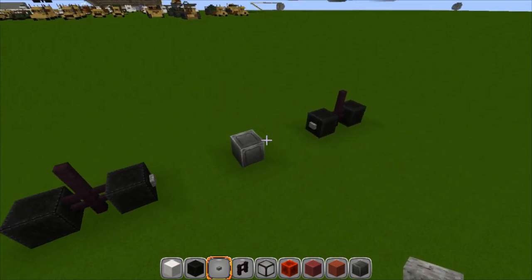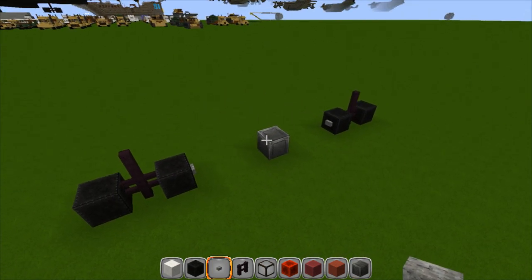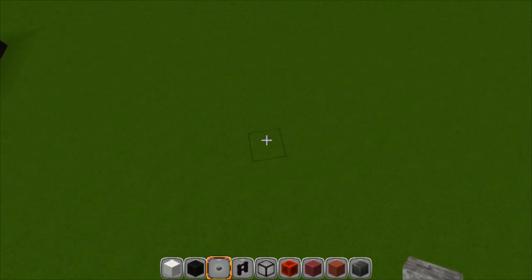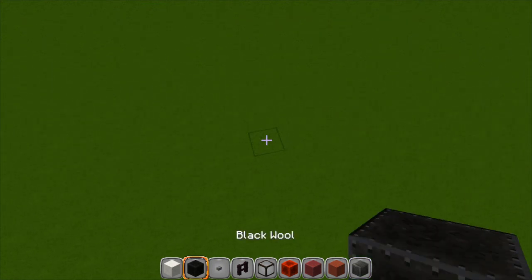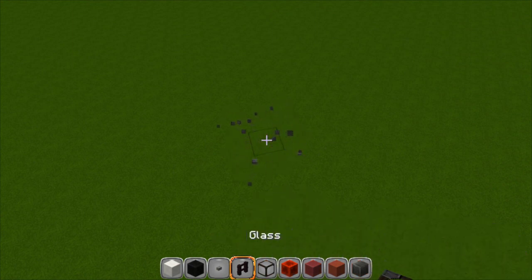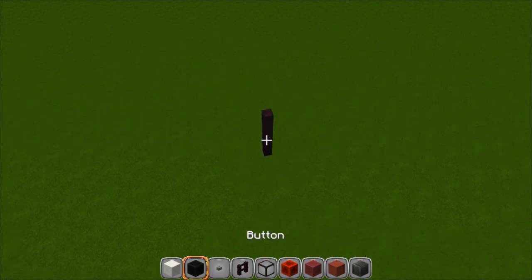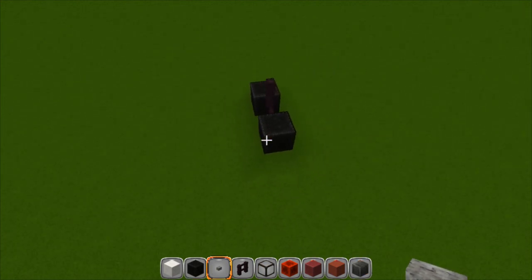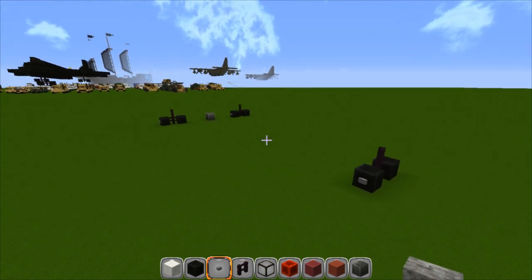Now we're going to count forward — counting this block right here — 24 blocks total. Right here is going to be the center again. We're going to put our nether brick fence right here and put a wheel on each side, then our buttons. And that is your landing gear.